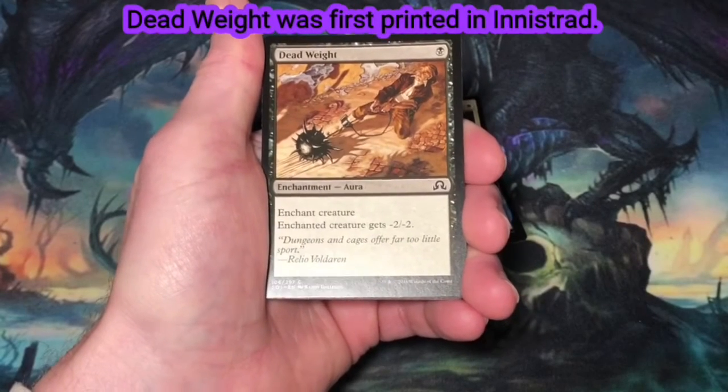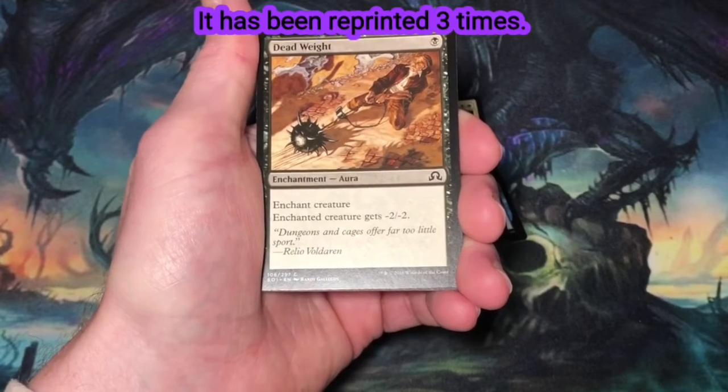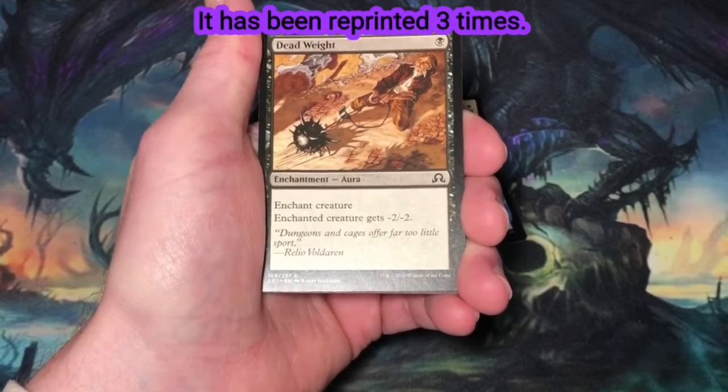Deadweight, single black mana. Enchantment — enchant creature. Enchanted creature gets -2/-2. Now this is a common that sees its way into some of my decks. Good early creature removal.